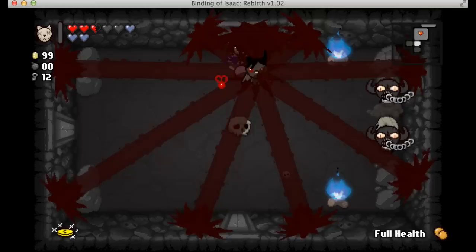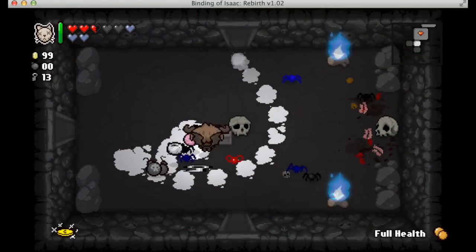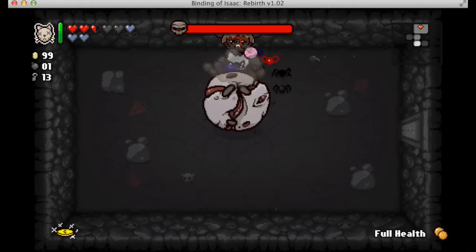Some of the really easy-to-break-the-game items, like Habit, have been curbed back a little. Now when you get hit, you only charge one point of charge.